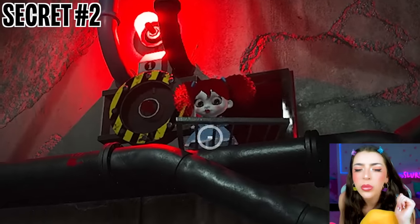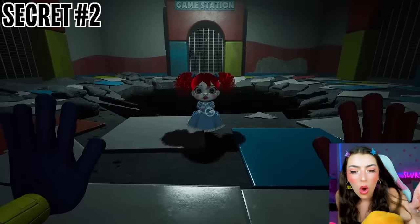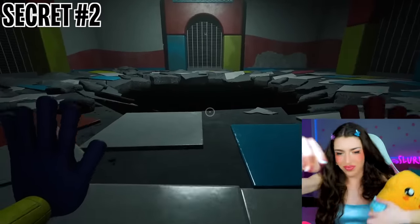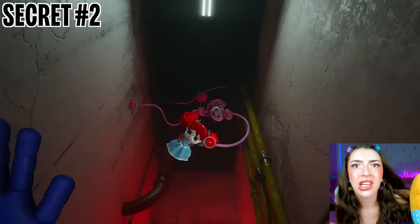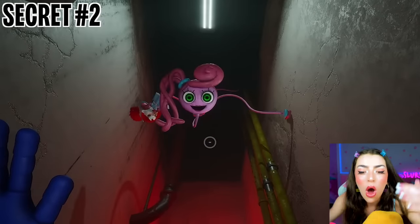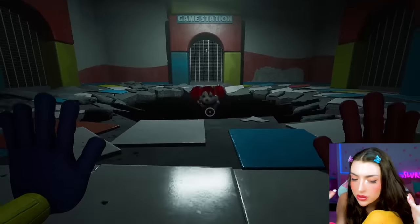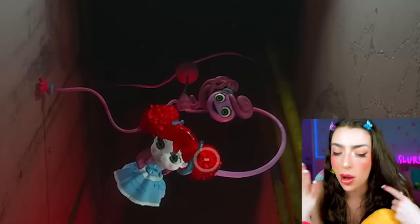To solve it, they had Poppy be the only one who knows the train code, so now you need her to escape. They also added that scene where Mommy comes out of nowhere and pulls Poppy down into the abyss. Now Mommy steals your only way of escape, and watching Mommy kidnap Poppy makes her introduction all the more threatening. That's why it was so sad that Mommy stole her — because Poppy's pretty cute.